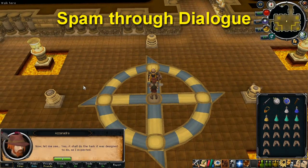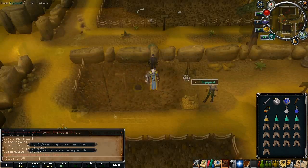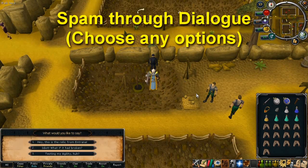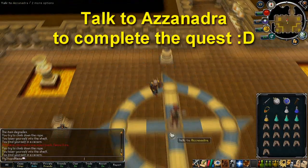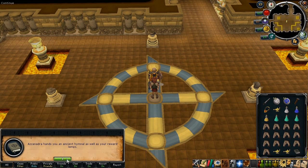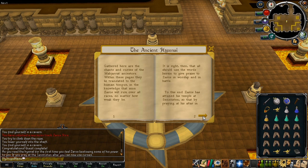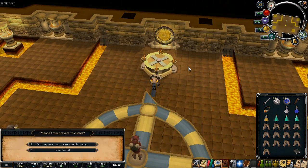Talk to Azzanadra to give him the Frostenhorm and spam through the dialogue. Head back up the rope to the north and talk to the assassin who should now be standing next to the winch. Spam through the dialogue choosing any options and he'll give you a relic. Head back down the winch and give the relic to Azzanadra and he'll trigger a few cutscenes. Once the cutscenes are over, spam through more dialogue to complete the quest and earn your experience rewards as well as the infamous Ancient Curses. You'll be given three experience lamps — two give 20k exp to any combat skill above 50 except prayer, and the other gives 23k exp to any skill over level 50. You'll also get a book called the Ancient Hymnal, which you should read to unlock the Ancient Curse prayers, then use the altar to the south of the room to switch your prayer types, just like how you'd change magic spellbooks.